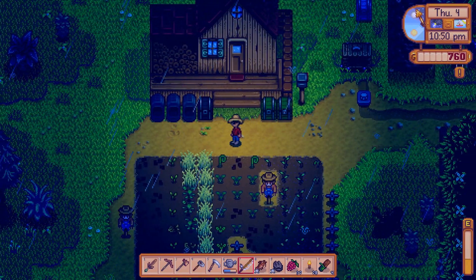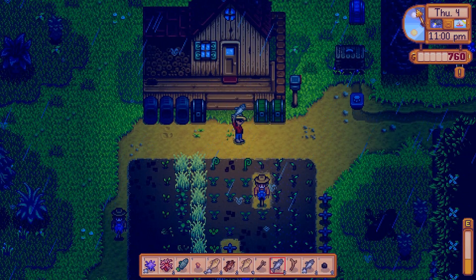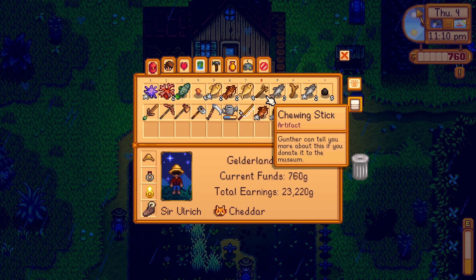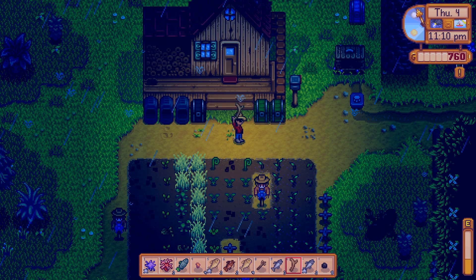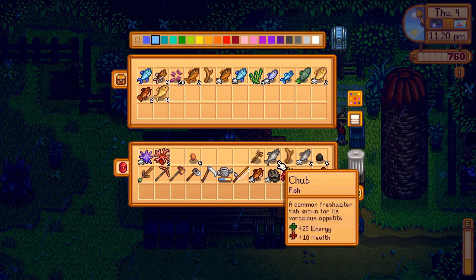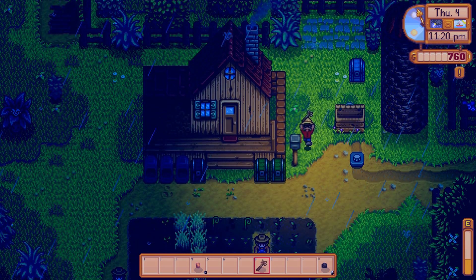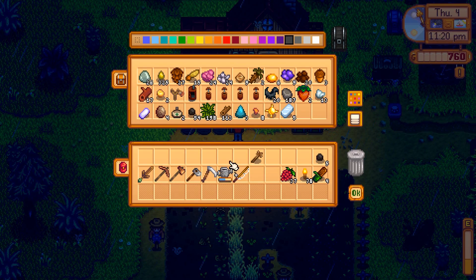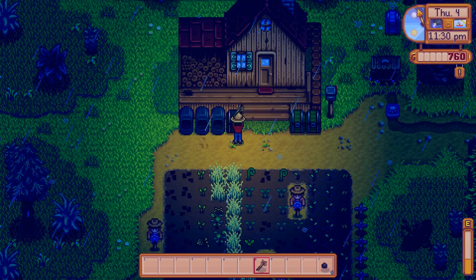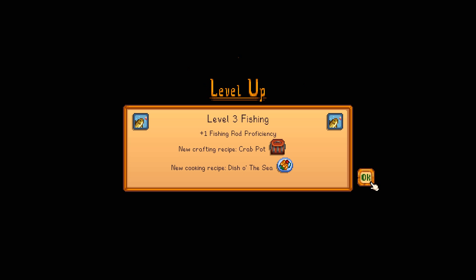Welcome back — sorry that took a while. As you can see it's nighttime; I was pretty much fishing the whole time. Look at all these different kinds of fish and stuff that I have. I actually picked this up — it's called a chewing stick, so I can give it to Gunther. We have lots of fish here. Some of these I think can be put into the fish tank bundle. That's a pretty successful day of fishing. I can now do crab pots — very nice. And that green bar gets even bigger. I'll take that gold.